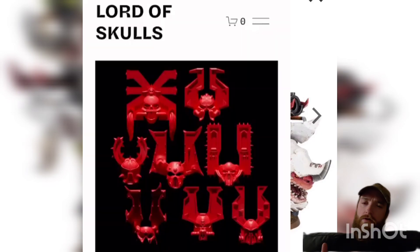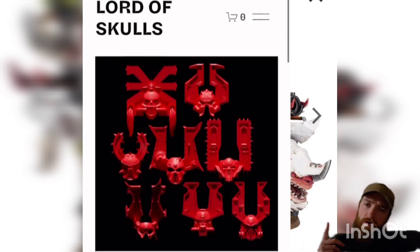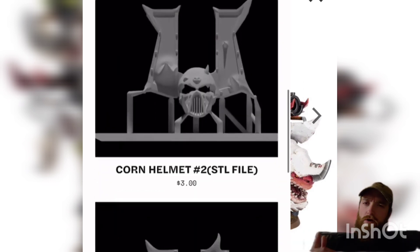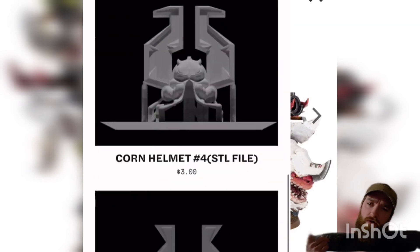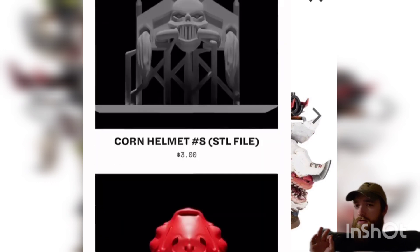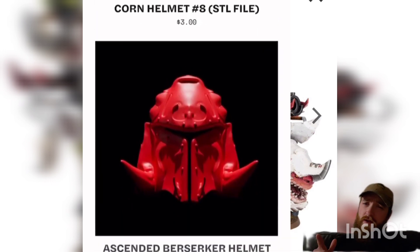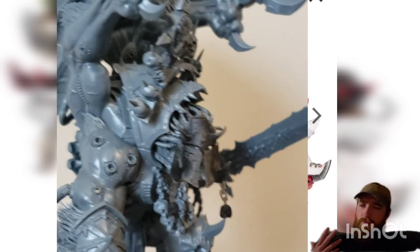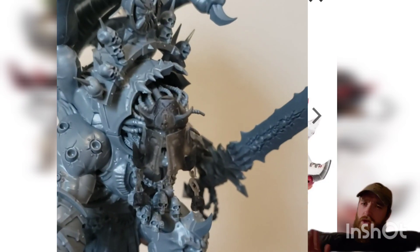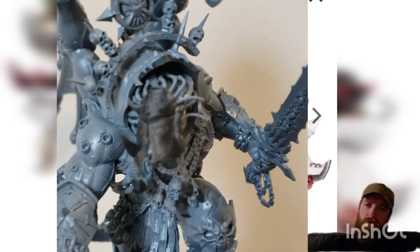Before we get started, just a quick shout out to the channel sponsor, Lord of Skulls. Go there and get your awesome upgrades for your World Eaters army, whether it's helmets for your Eightbound, such as these that I used on mine, or a helmet for Angron — you've got to cover up that nasty pig face — or any other upgrades for your Terminators, your Berserkers, you name it. He has it and he's adding new stuff all the time.